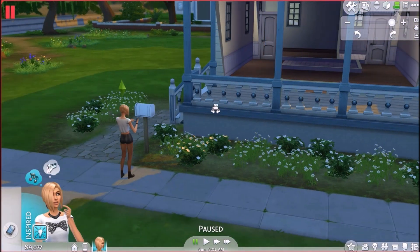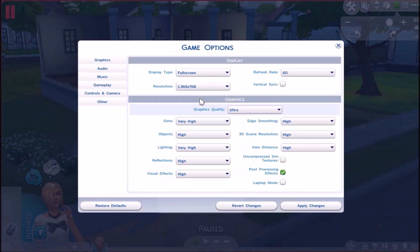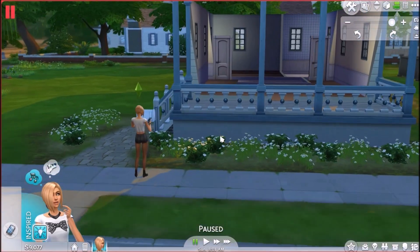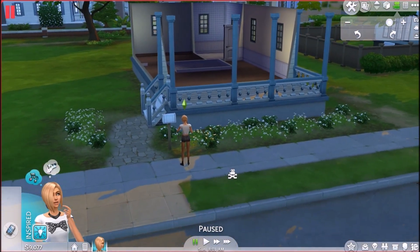Alright guys, so I am playing for my first time. You go to the options menu, then game options, then controls and camera, and you can switch to the Sims 3 camera. You can use the middle mouse button to control the pitch and stuff — it's just a lot easier to play the game now. I have my old controls back!